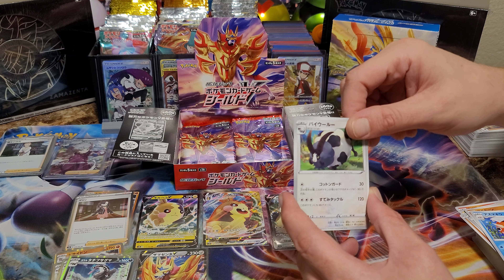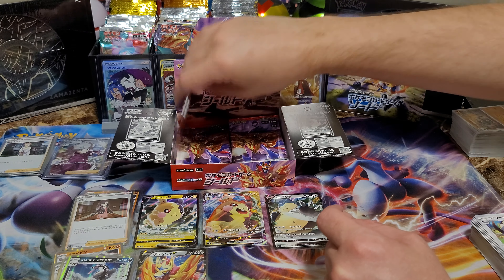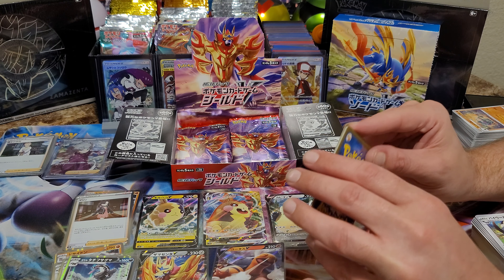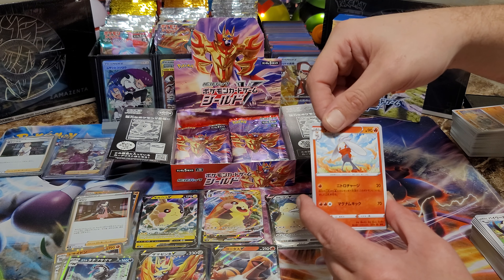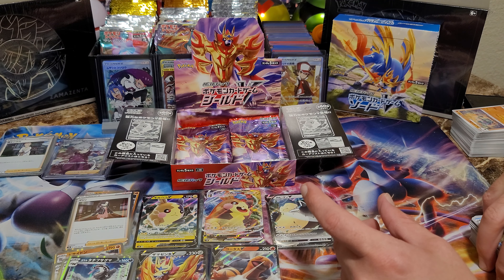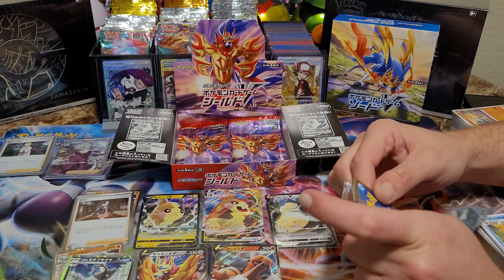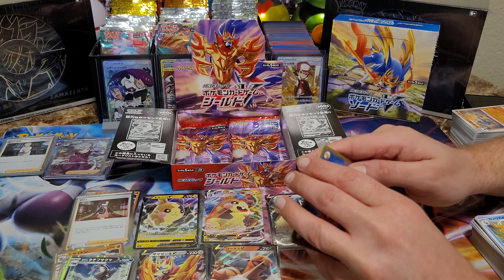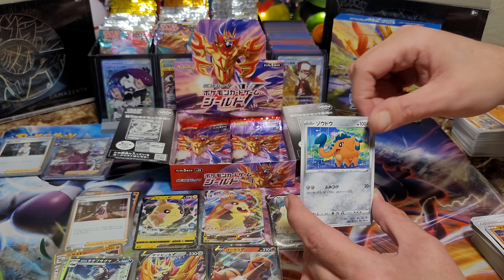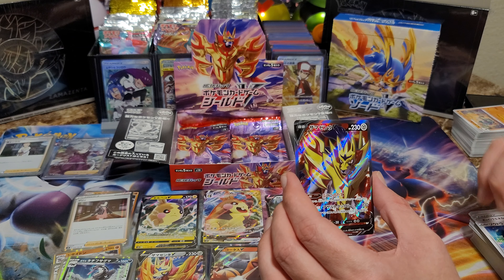Our chase card is the Marnie full art trainer or the Marnie rainbow. We have pulled a Marnie hollow and we just pulled a Quick Ball. New V action — some new artwork we didn't pull last time, just a turtle doing his thing, a tortoise if you will. We're at six full arts — are we going to hit two more? Where is that secret rare? Marnie hollow doing her thing. Is that baby Drednaw? We only got five full arts — what is happening? We need to pull some magic.